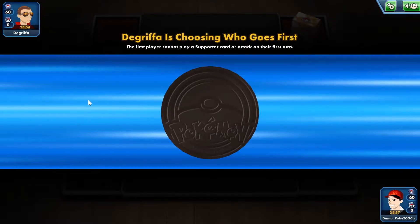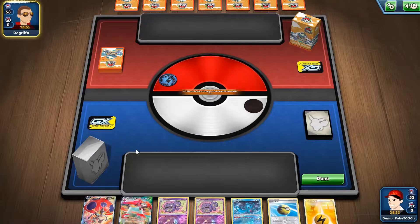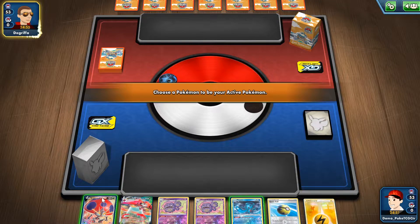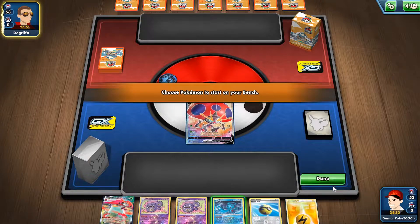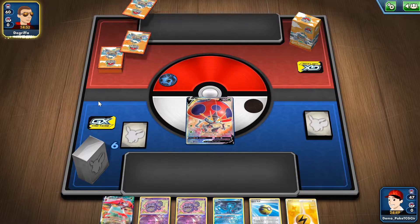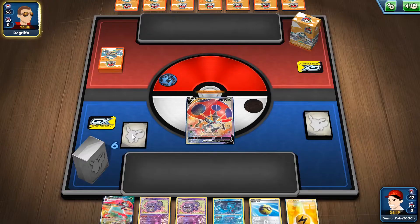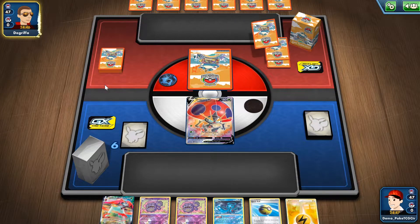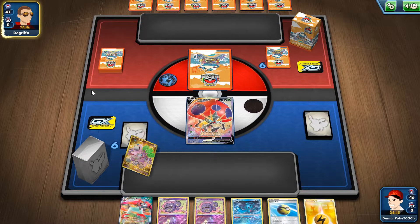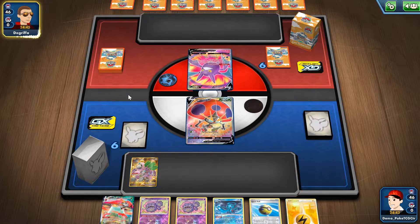I'd really like to start first with the deck that actually needs to set up. Starting with Orbital V and following that startup, I have two Wheezings, Fio, Quick Ball, an extra card to draw which is a Rango — that's actually a pretty good card.